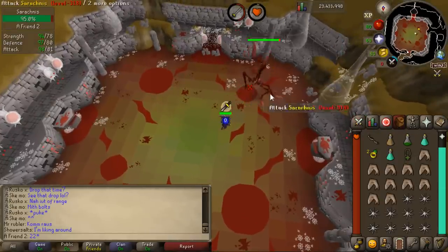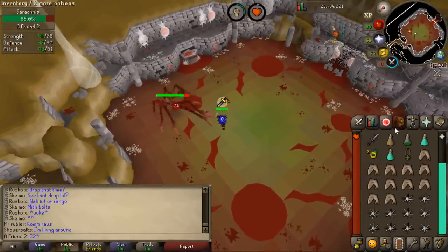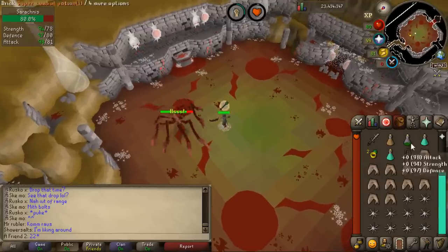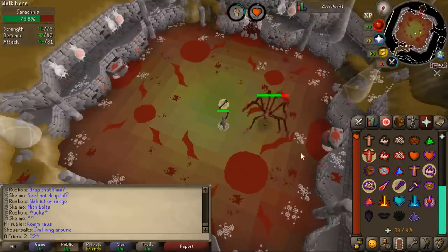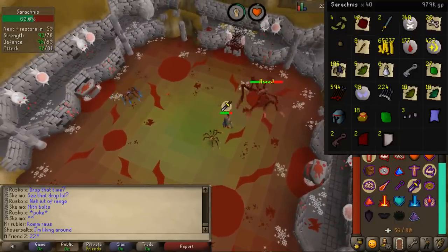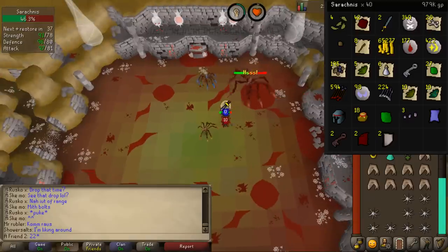The boss is actually very simple — it was made to introduce people into bossing. The mechanics are easy: sometimes it will entangle you, and I don't think there's any way to escape it even if you click fast enough. It stays for around 3 seconds, and you should be using range during that time. Once you're unentangled, go back to melee. Eventually it spawns little spiders that deal damage but you don't have to kill them — that's basically all there is to it.